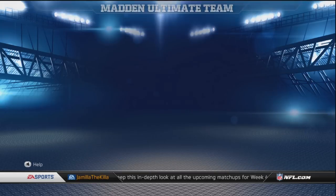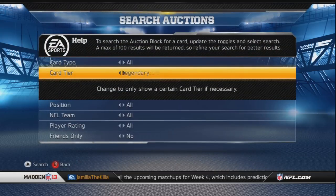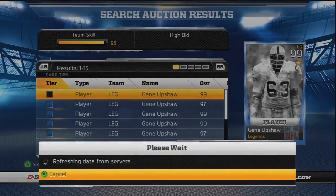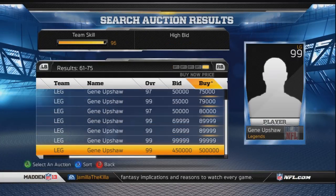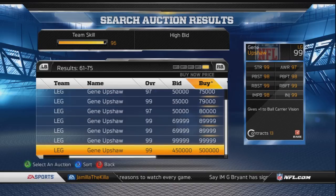Let's go take a look at the two-star Gene Upshot card. He's right here on the block - I think it's 500,000 coins. Not really worth it right here. Gene Upshot two-star has amazing stats, so he's probably gonna be the best left guard in the game - best lineman in the game I'm gonna say. He also gives plus one to ball carrier vision, so that's good.